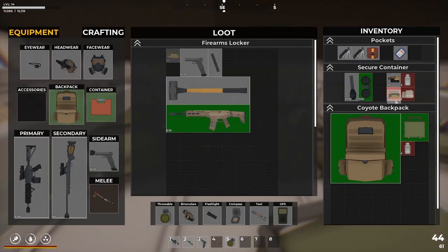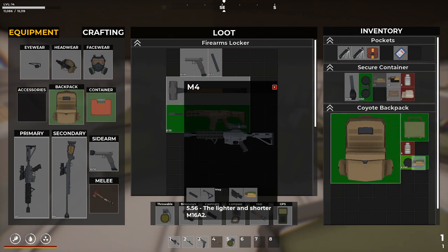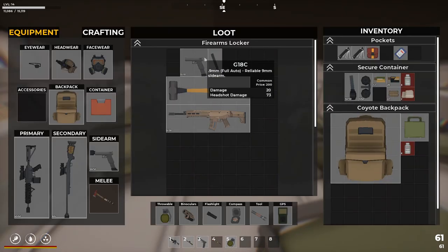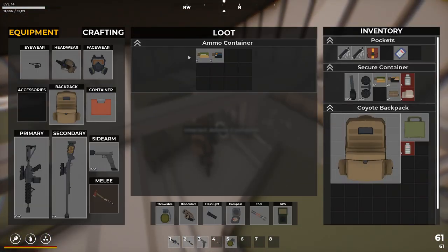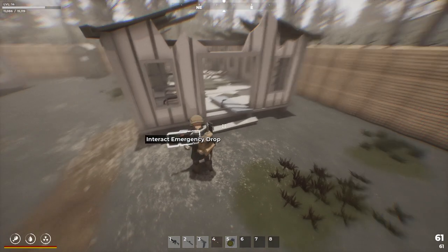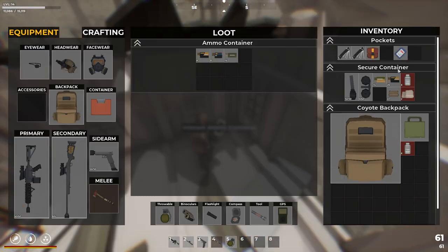Let's see what else we got in here — more 5.56, yes please. Vector mag, G18 — we already have a G18. More 5.56 and some .45 rounds. That's a radio. We'll get to the radio first.